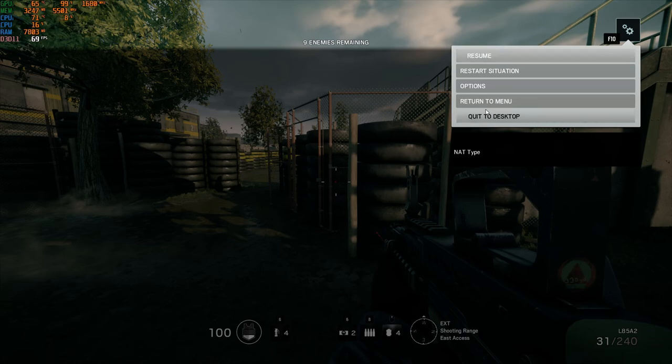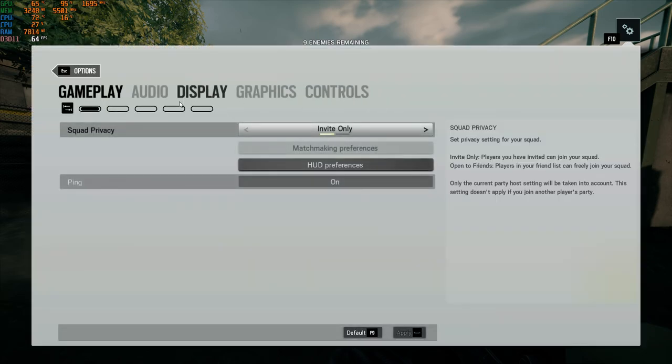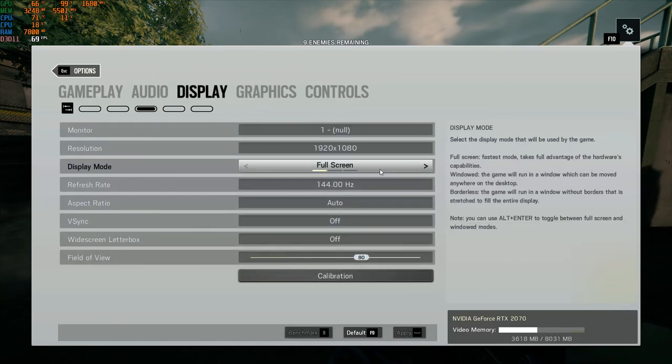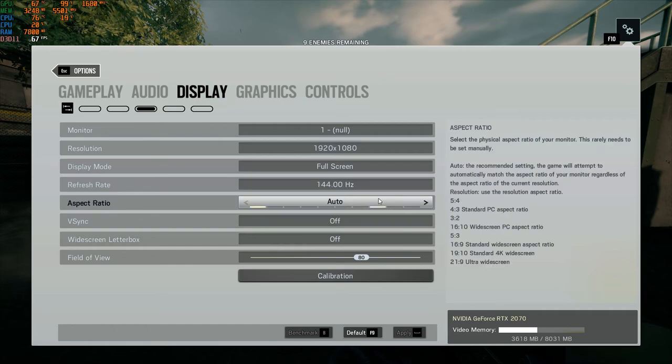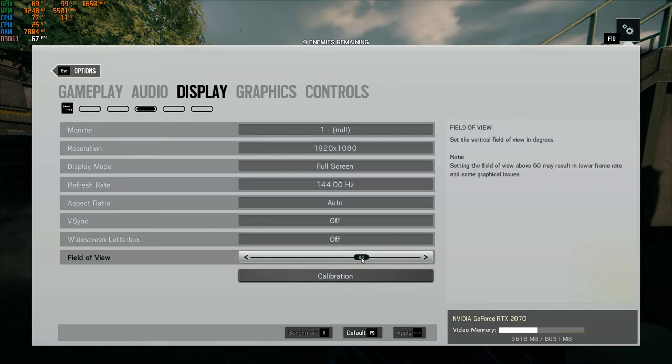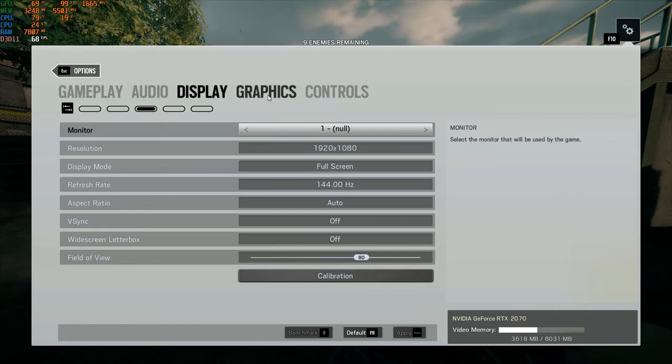Hey guys, back again with another game test that you guys requested. Rainbow Six Siege — here you can see the display settings at 1080p, full screen, 140Hz. Our aspect ratio is at auto, B-Sync is off as always, Letterboxing is off of course because we don't want that cinematic look. The field of view depends on my preference.